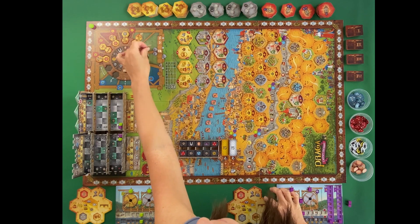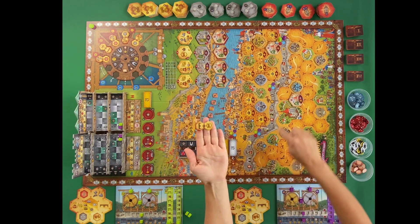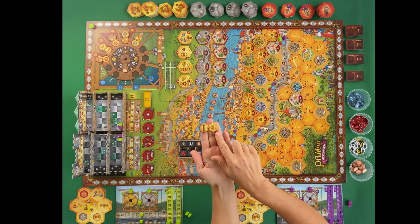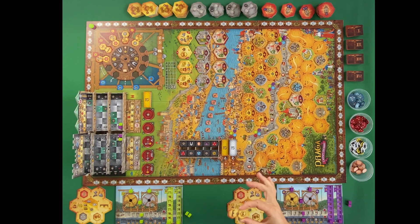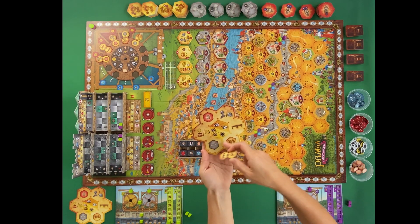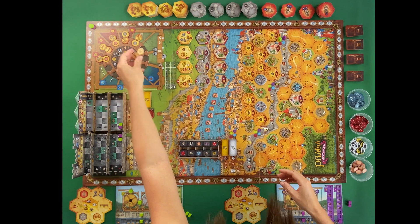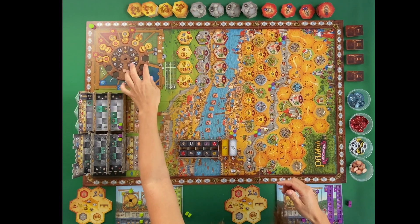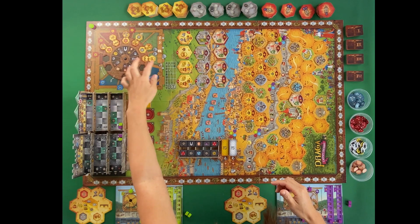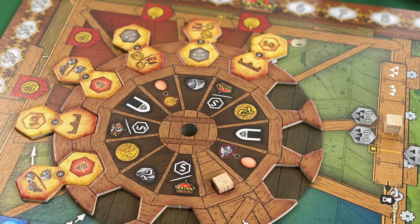The ones in the middle are neutral, so you could take one for free. Your options might be bridge building, the King's Road building action, or an upgrade action. Each tile represents two different things you can do from the six options on your board. When you take a tile and resolve the action, the whole wheel turns one step and your marker goes to the top, so the available actions for the next player keep changing.